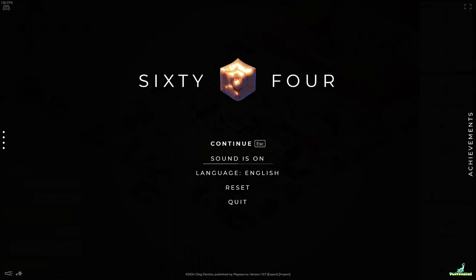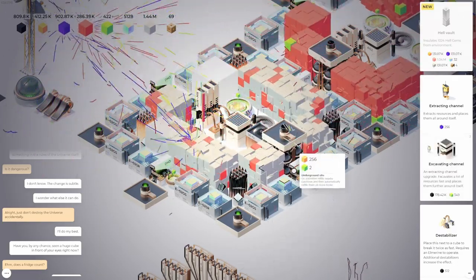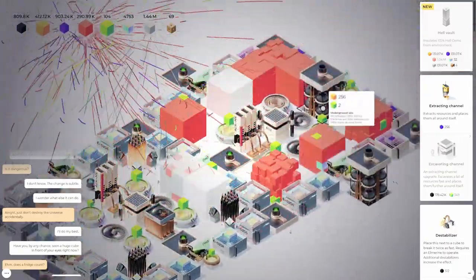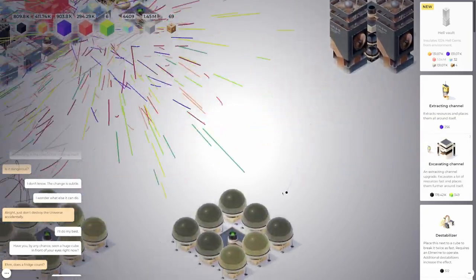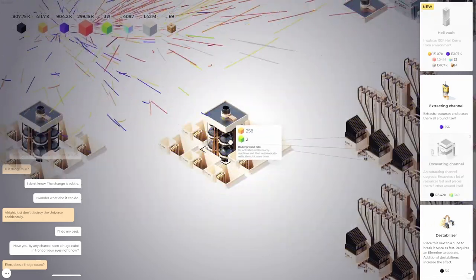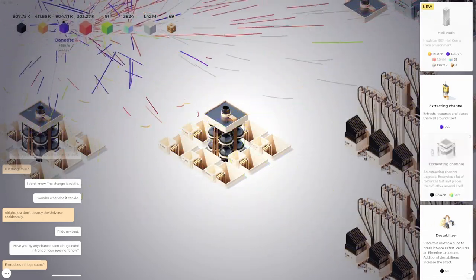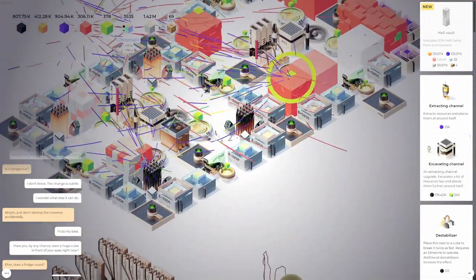Alright, here we go with some more 64 — we have a whole bunch of new machines to try and build, so let's get right into it and continue. We need to refill all our silos first. We really don't need these sumps going at all, because we're getting a bunch of canatite just naturally from the Chromalit decay.